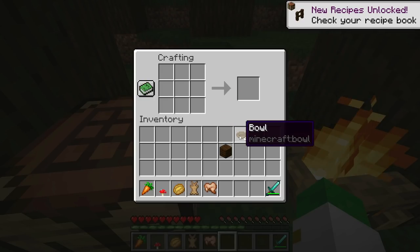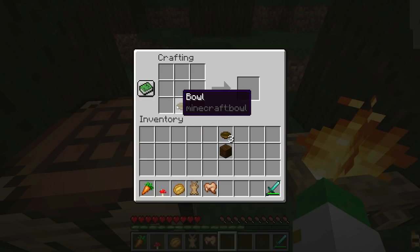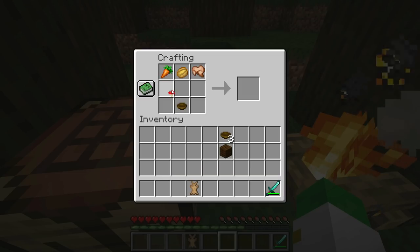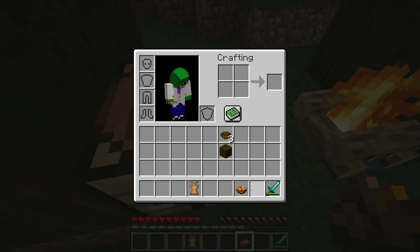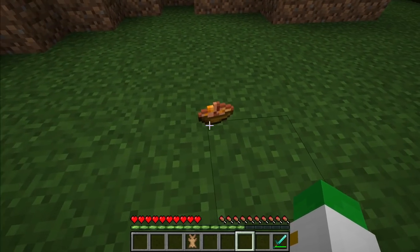Now you have all the ingredients for one of the most complicated recipes in the game: rabbit stew. Put in a bowl, a carrot, a baked potato, a cooked rabbit, and a red or brown mushroom, and that will give you rabbit stew. This is a pretty good food source in the game, nothing crazy considering how difficult it is to make, but if you want rabbit stew in Minecraft, that's how you make it.